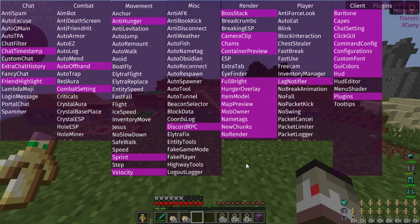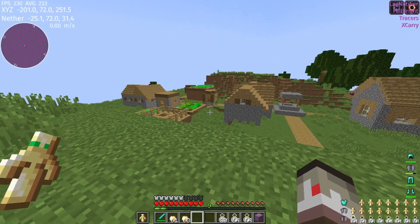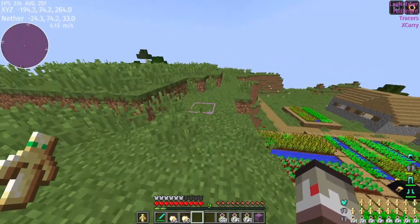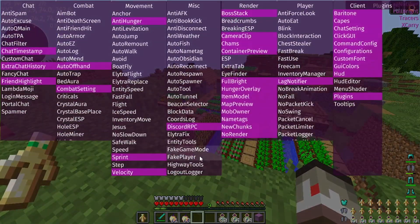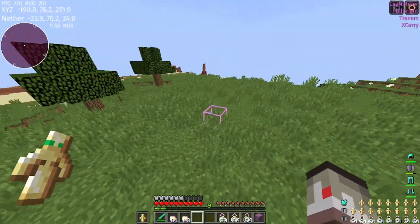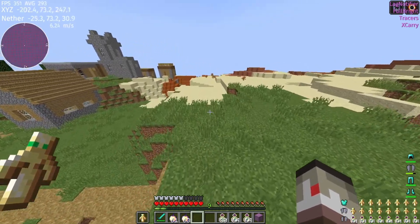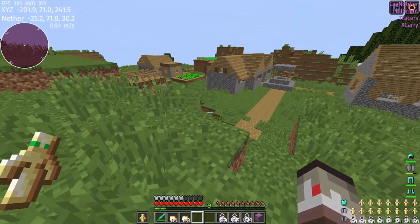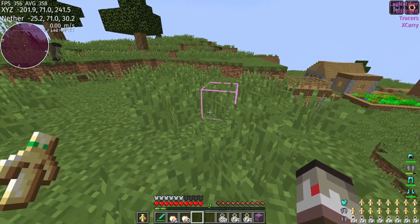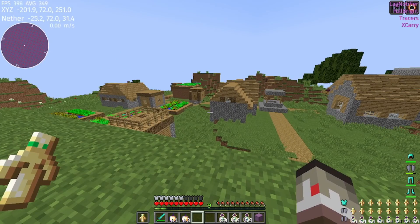One more thing I've been asked about is highway tools. Highway tools on version 3.1 is broken — you want to download 3.0.1 because that actually works. I haven't even bothered to configure highway tools on 3.1 because it's so bad; you can't break, you can't place, it's full of bugs. I've heard someone's planning on fixing it for 3.1, but for now just download 3.0.1 if you want to pave highways.